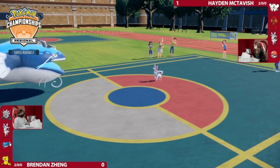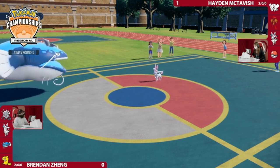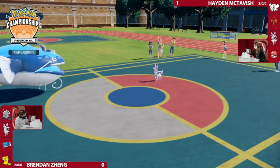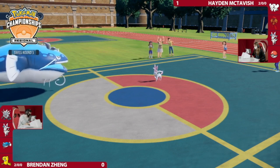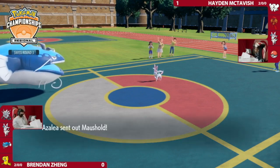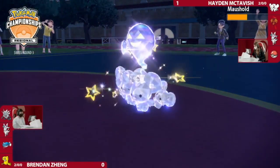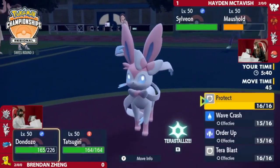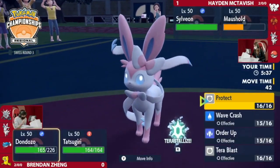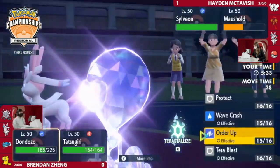This is the thing with Dondozo/Tatsugiri — it's all about positioning. This time around it is so much better positioned than in the previous game, because things that Encore and Hayden can beat it with right now — Dondozo is just healing back a little bit every turn and pressuring with a lot of damage. Sylveon has Hyper Voice, but I don't see how it clears Dondozo right now. Dondozo is just too strong at this moment.